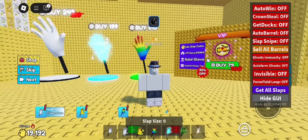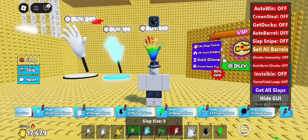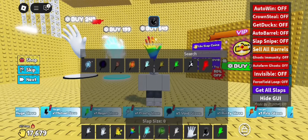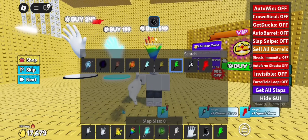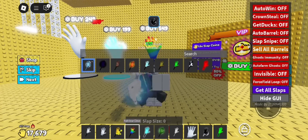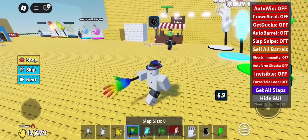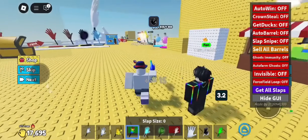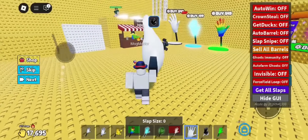Forget the fake uploads and broken tools, this is the real deal. It runs on both iOS and Android with zero setup, no PC, no jailbreak, no root, and no annoying key system. The interface is super clean, the injection is smooth, and it supports full scripts across all the popular games like Bloxfruits, Pet Simulator, Doors, and way more.